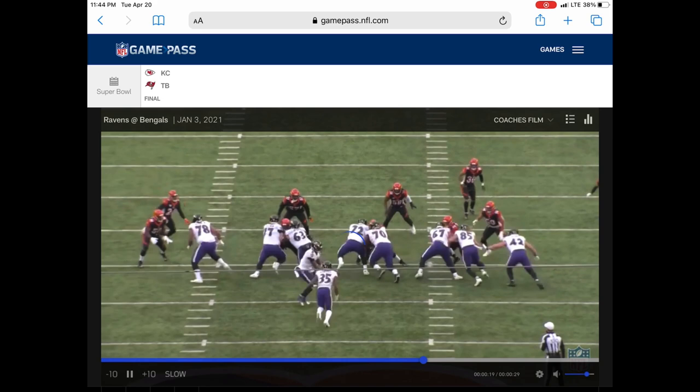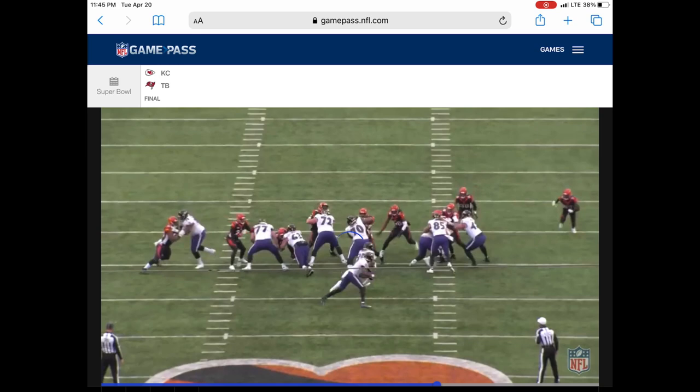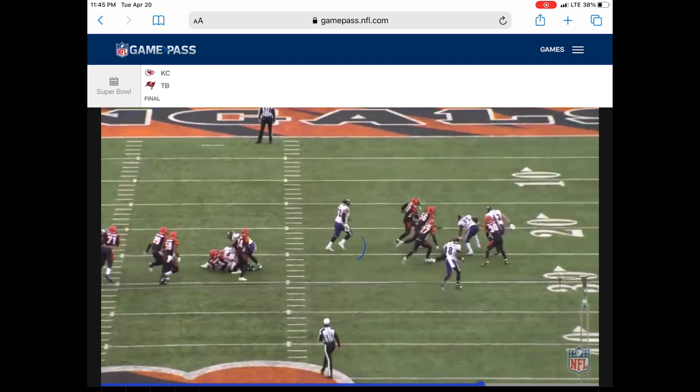Skura's not in on this play. This is just going to be Fluker. 70 seals his man to the inside right there. Great rep. Sticks with his man, blocking him all the way to the other side of the field.